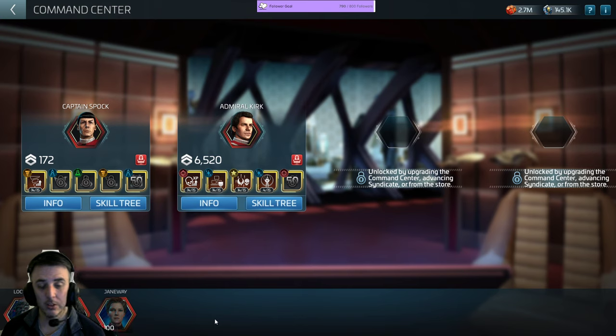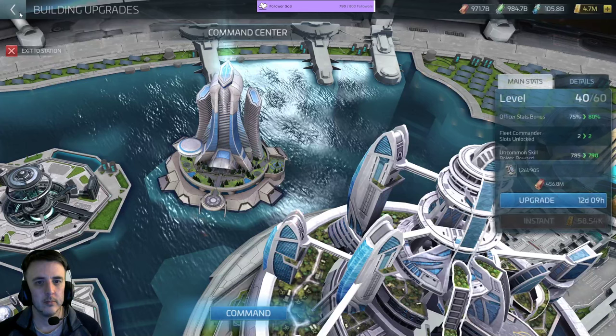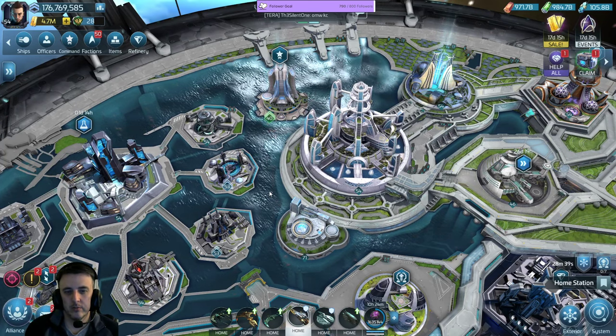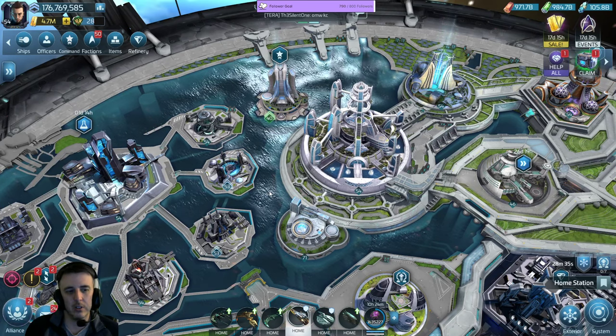We'll be getting three or four fleet commanders a year. We got five in the first year. Maybe we'll get a new fleet commander every quarter going forward — we could get Picard, we could get Riker, maybe even a fleet commander Jonathan Archer, fleet commander Khan. Fleet commander Enabran Tain — the possibilities are not quite endless but there are at least a lot of them.